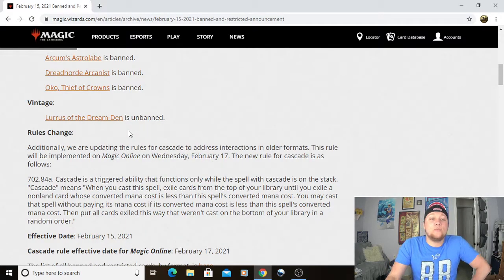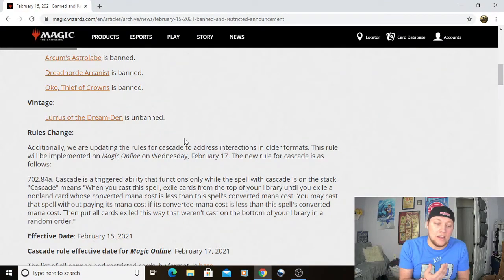Rule change: Additionally, they are updating the rules for Cascade to address interactions in older formats. Basically, when you Cascade, you have to exile something that costs less in converted mana cost. So if Bloodbraid Elf is a four-mana card with Cascade, you cannot Cascade into the Planeswalker side of Tybalt — you can't do that anymore. The biggest reason this was fixed was because of Tybalt being able to cast a seven-mana Planeswalker off the Cascade. Obviously just incredibly powerful, and I'm very glad they did that.